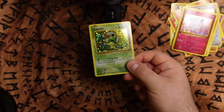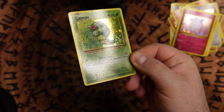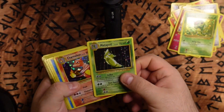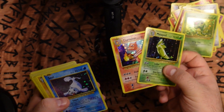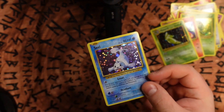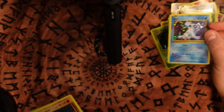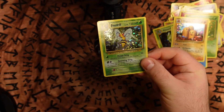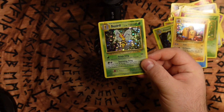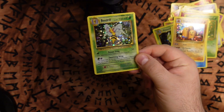Shiny Caterpie! Anyone wants one? You can actually just see the shine underneath the card. But yeah, this box looked completely normal. And then you've got Seel here, who's missing his tail — I think that's hilarious. I'm the only one who wishes the original base set Beedrill was holographic, because I think that's cool.